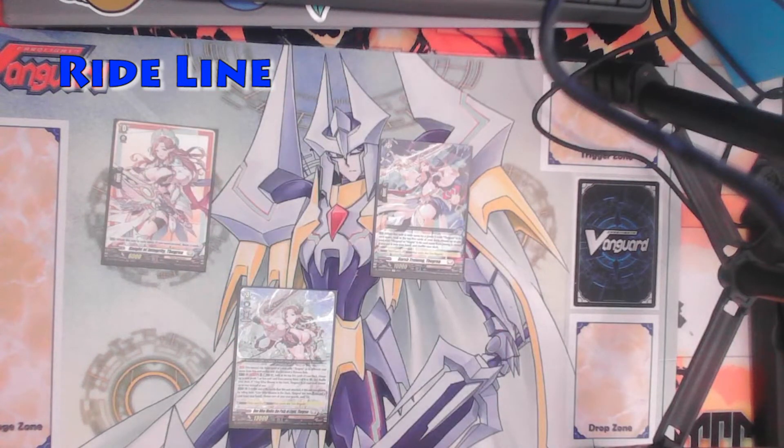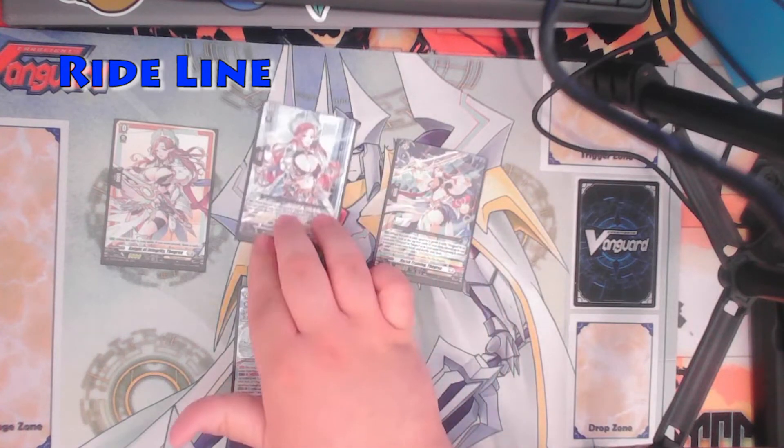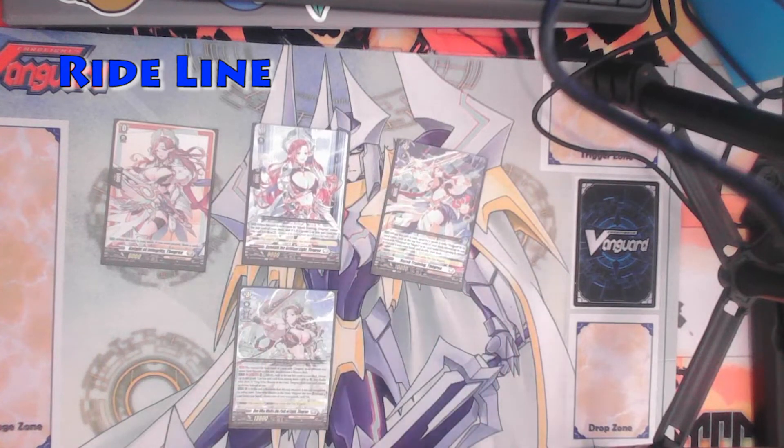With the grade 1, when it's ridden upon by the grade 2 Thagria, you reveal the top card of your deck, and if it's a grade 2 or less unit card, you may call it to the rear guard as tapped. Pretty good, considering you can get a grade 2 out really early, really fast.